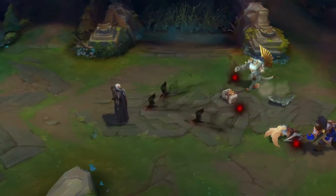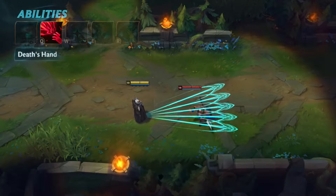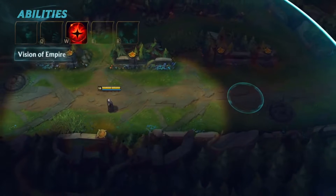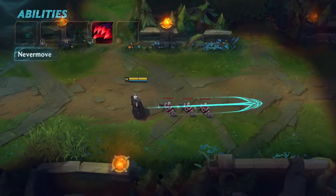Swain's passive quick math has two components. First, 2 plus 2 is 4. OOF! Swain's Q quick math has two components. First, 2 plus 2 is 4. Swain's E quick math has two components. First, 2 plus 2 is 4.